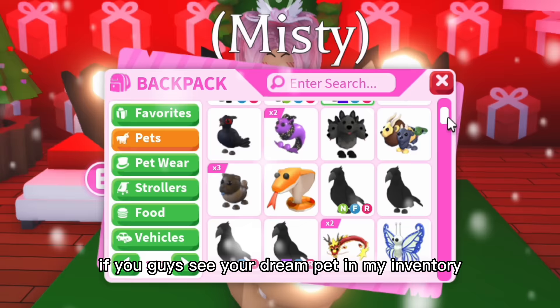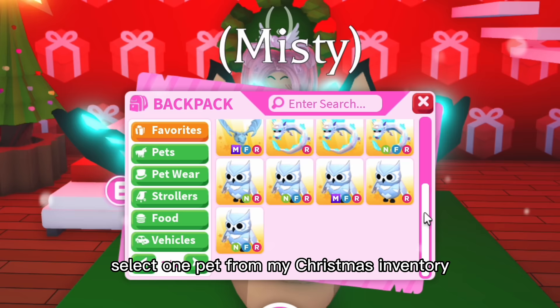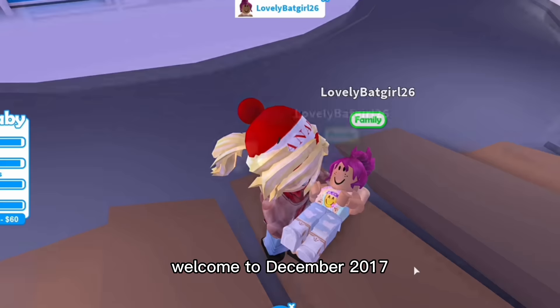Before we get started, if you guys see your dream pet in my inventory, all you have to do is like, subscribe, and comment down below your username or your dream pet. Make sure to have your joins on so I can join you and give you your pet. If you can't have your joins on, just send me a friend request — my username is xsunnyxmissyx. And as it is Christmas, I am doing a huge Christmas giveaway where all you have to do is select one pet from my Christmas inventory and I will join you and give it to you.